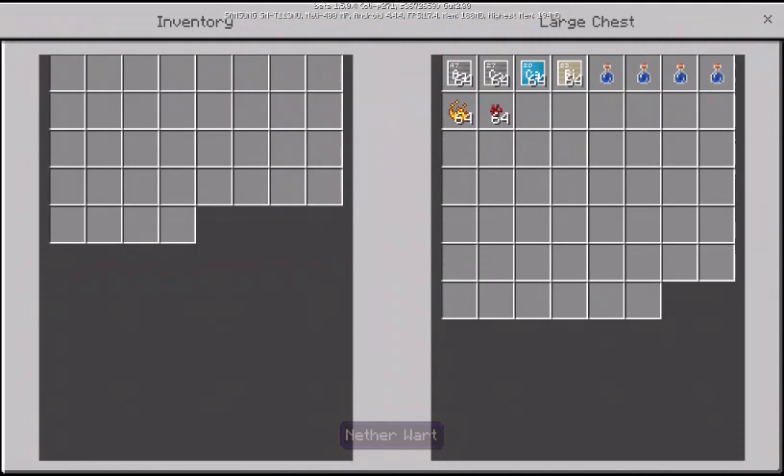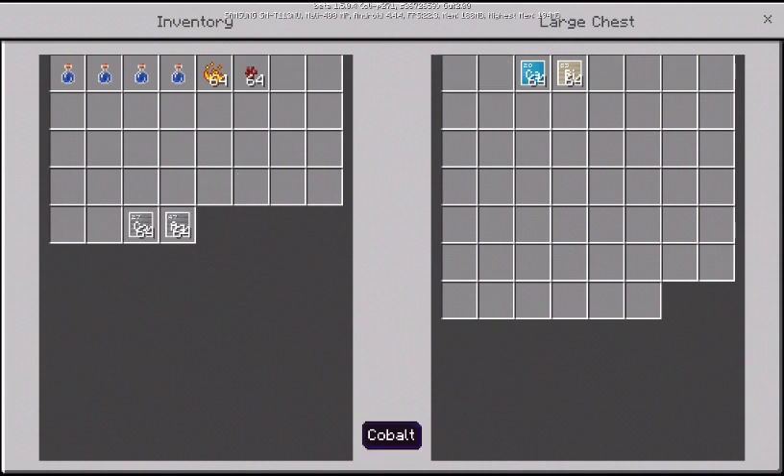The materials you need are water bottles, blaze powder, and nether wart for the awkward potion. And these are the elements to make the potions guys.